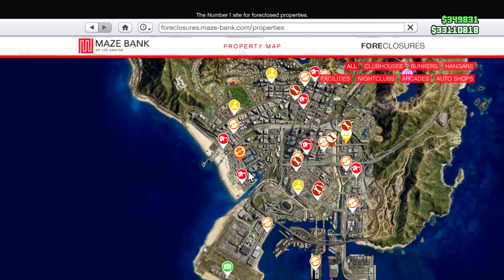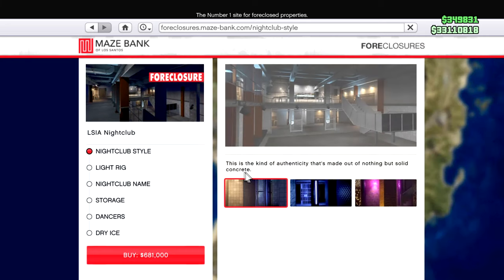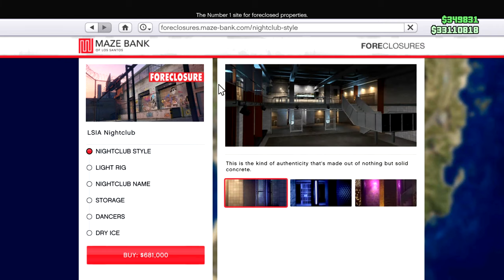The property discount this week is actually a very good one — it is the nightclubs. They are, I believe, 40% off. So if you don't have a nightclub, this is a very good business. You get that passive money; it is just so easy to make money with the nightclub and you don't have to do anything at all.